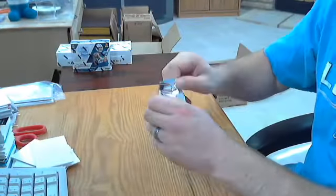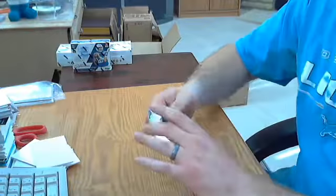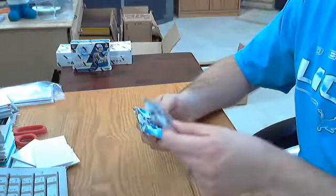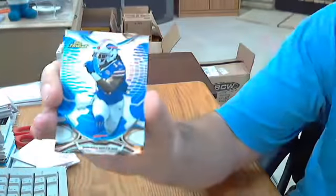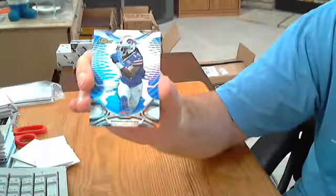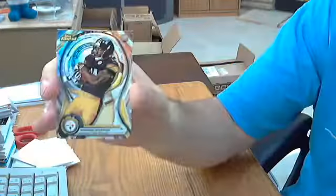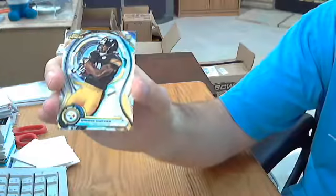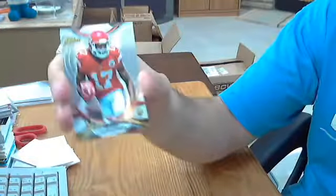Last pack — see a blue one in there. Sammy Watkins blue parallel for the Bills, out of 250. Sammy Coates die cut for the Steelers. And a base rookie for the Chiefs, Chris Conley.